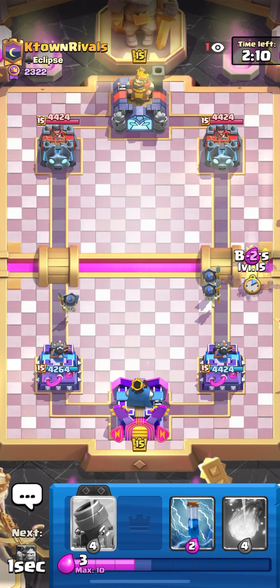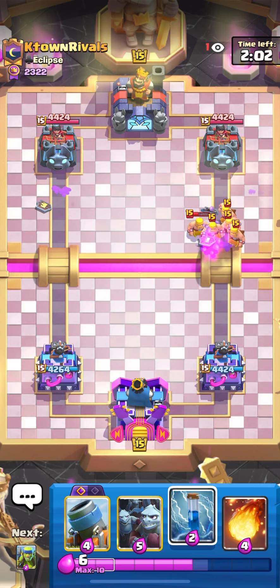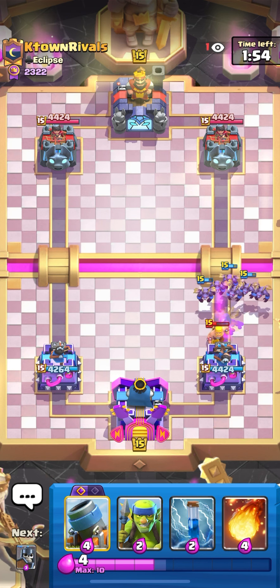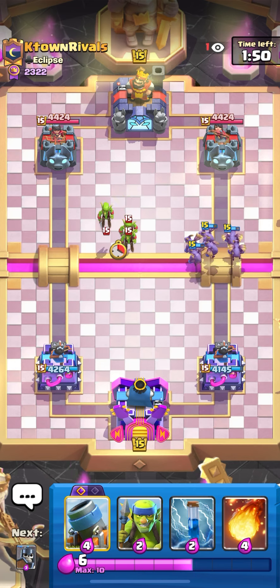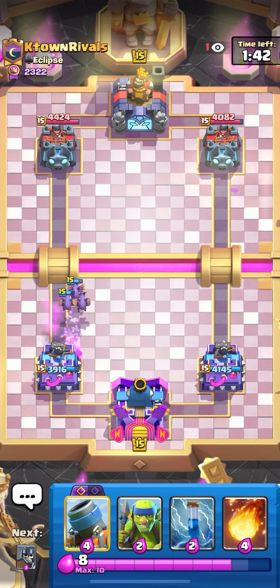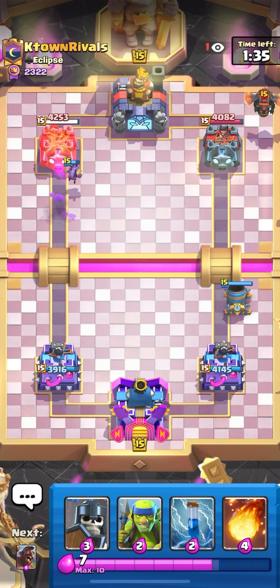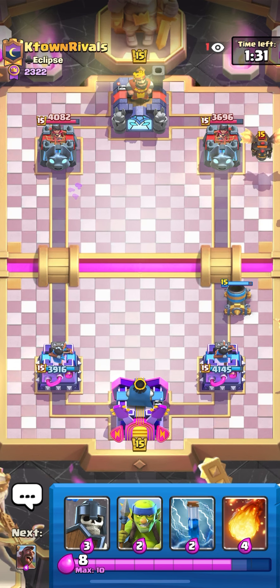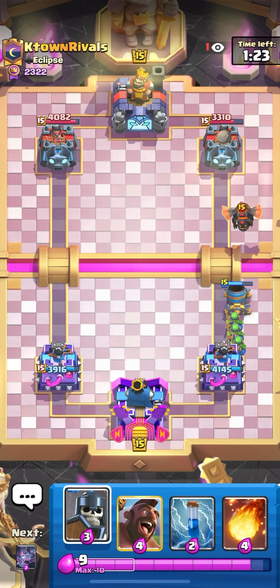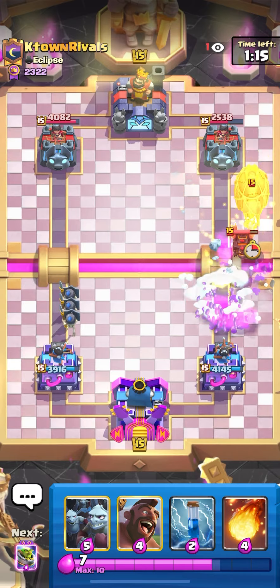I'm splitting guards because I think he has barbarians - yes, evo barbs. If you ever see barbarians in a lava hound deck, assume it's evo barbs. If he plays lava in the back, you need to mortar the opposite lane. He didn't play lava so I pre-mortar the same lane - this is also fine. The lava is gonna chip our mortar, so use spear gobs in the back to chip the lava hound. Get your fireball ready for skeleton dragons, but he has mega minion so just bats.